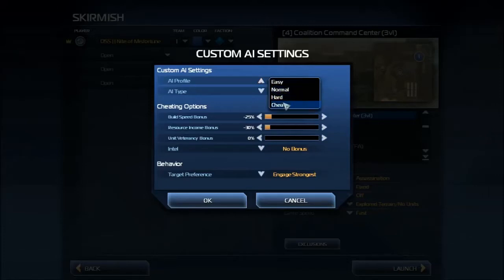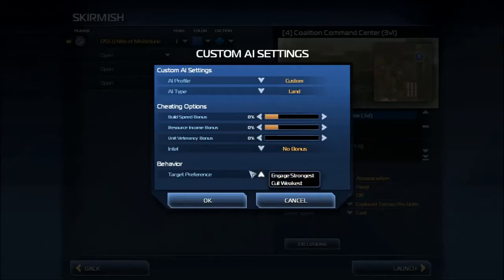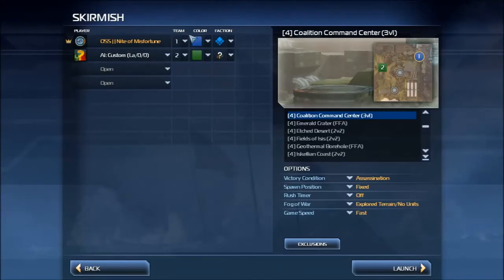We can set any kind of settings — let's say normal. We can also set the type of AI it will be. For example, we can set it to land. The cheating options are basically what AI does — it cheats. Right now it's at zero; we can set it to, let's say, 23%, whatever you like. I'll just set it to normal for the purposes of this video, and then we can also give it intel — no bonus. We can also set its behavior to engage what type of enemy. I'll leave that all at normal.